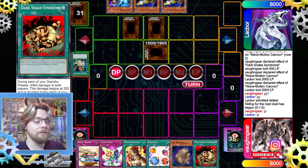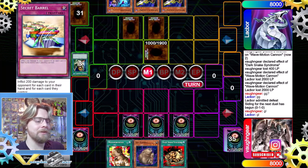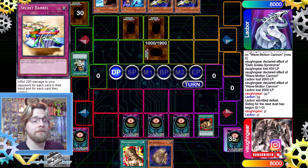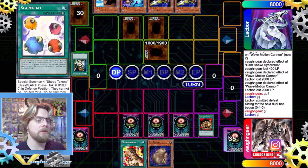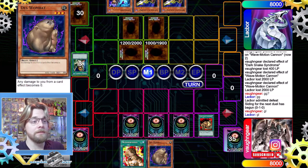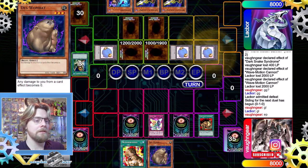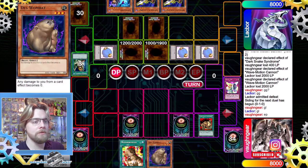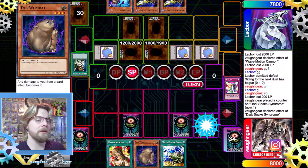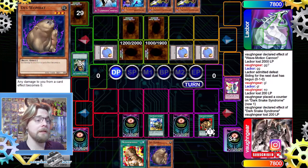We drew into Dark Snake Syndrome. We set both Ojama Trio and Scapegoat, activate Dark Snake Syndrome, and pass. We don't mind taking that first 200 — we just don't want to summon Dust Wombat yet. We'd rather our opponent waste resources first. After they set, we activate Ojama Trio to lock all five of their monster zones. Then we draw into Wave Motion Cannon.